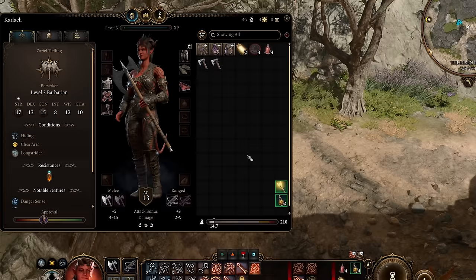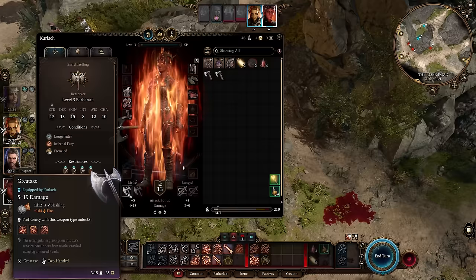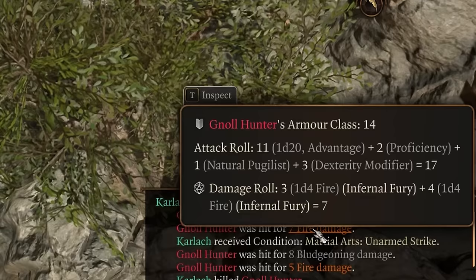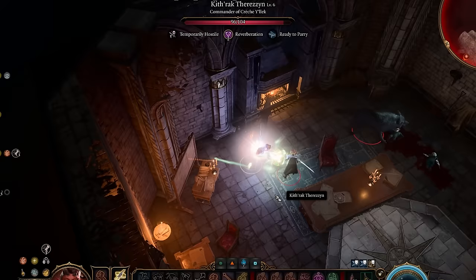If you use a Soul Coin, it will provide 1d4 fire damage on melee weapon attacks while raging, just like it says in the tooltip. However, it will always give fire damage on unarmed attacks regardless of your current health — and not just once, but twice for some reason. This makes Soul Coins exceptionally powerful if you respec Karlach into a monk.